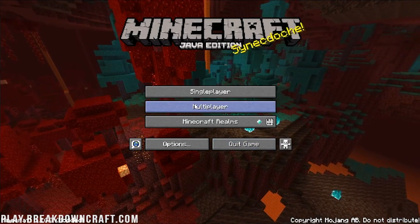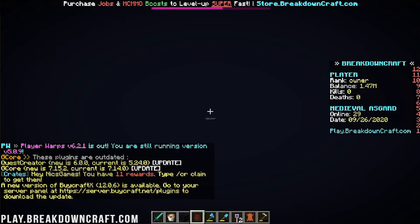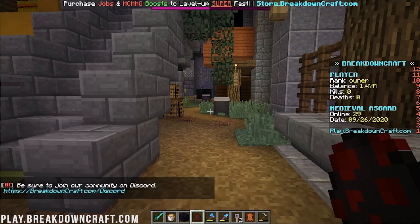Click Done, click Done again, and jump into multiplayer — I'm going to use play.breakdowncraft.com as our baseline. I want you all to write down your FPS before, and then write down your FPS after. At the end of the video, I'm going to remind you to comment in the comment section what your FPS was before and after to see how much improvement you had.